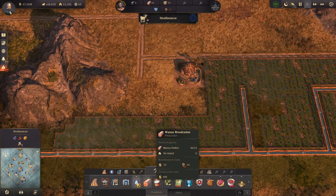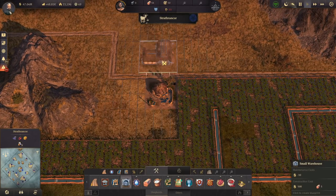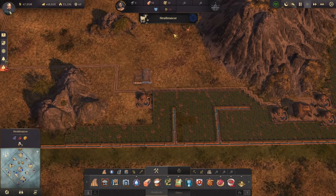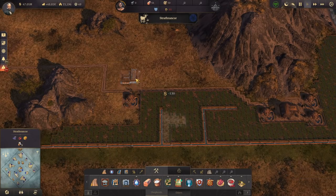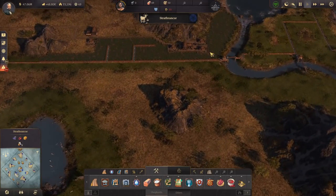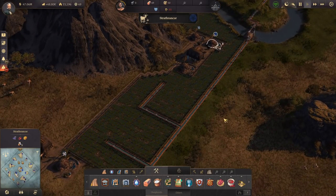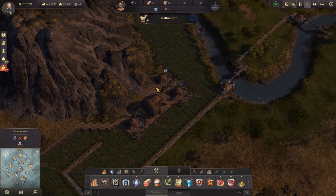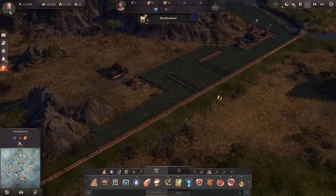We could just stick that there — obviously there's all this space as well, so you could push this up further and let the fields go with it. I want to make use of this space first, then push further towards the town. I think it's actually pretty efficient — no wasted space, not really. The roads maybe cover a little bit of irrigated soil, but the production buildings are all on dry land, which is what you want. I'm pretty happy with that — and that's four of those indigo things.